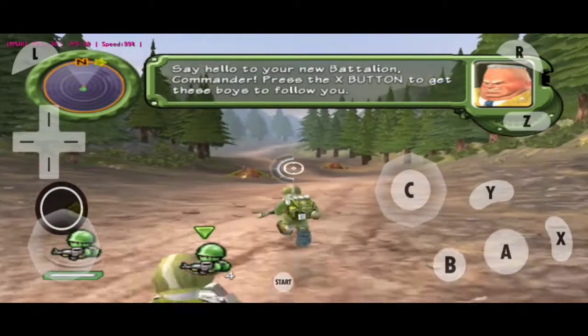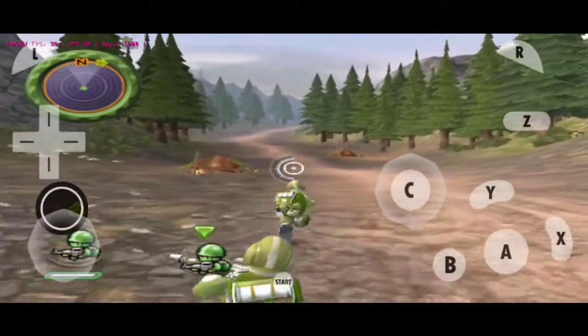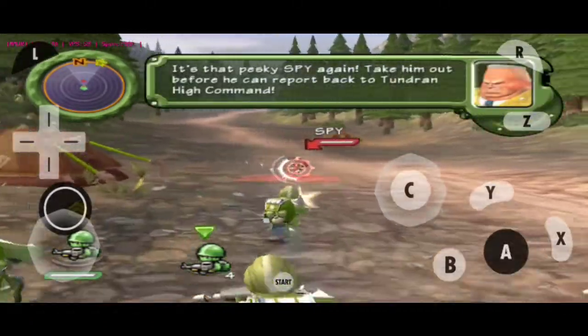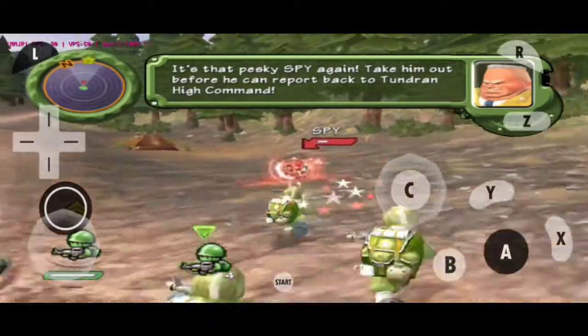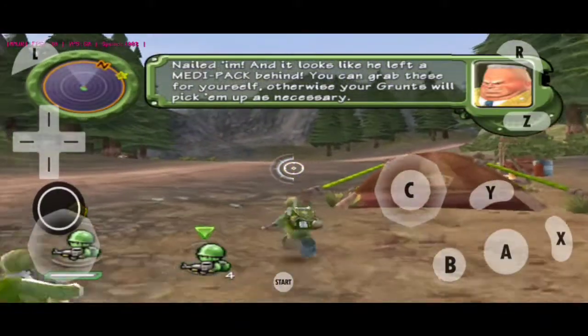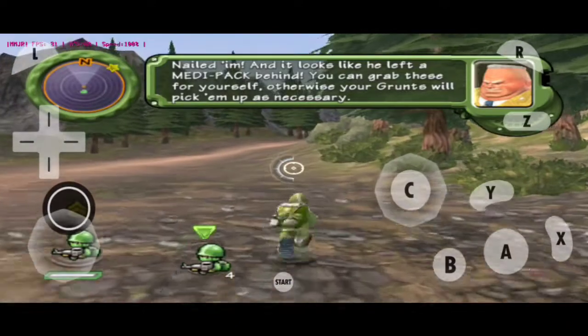Press the X button to get these boys to follow you. It's that pesky spy again. Take him out before he can report back to Thunder at high command. I nailed him, and it looks like he left a meta-pack behind. You can grab these for yourself, otherwise your grunts will pick it up as necessary.